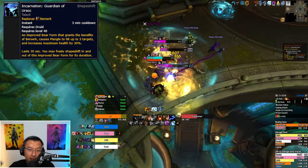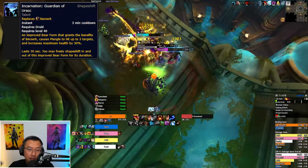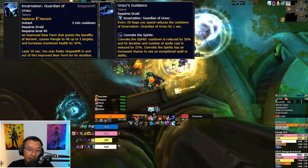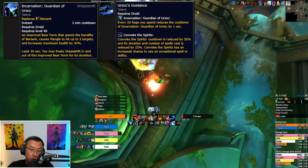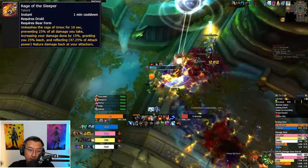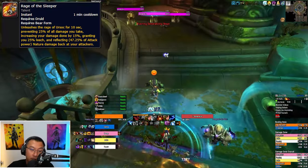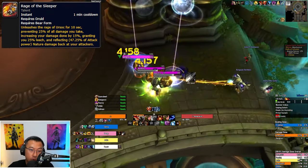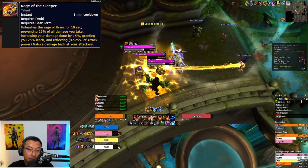Let's talk big cooldowns. Prioritize Incarnation when facing a big pull — it buffs your health pool, lets you stack more Iron Fur, and increases your damage. If paired with the talent Ursoc's Guidance, you can reduce Incarnation's cooldown based on the amount of rage spent, so you can use it every few minutes if planned right. Next is Rage of the Sleeper — this talent reduces damage taken by 25% while boosting your damage output and granting leech. Its offensive and defensive benefits make it a priority over purely defensive cooldowns.